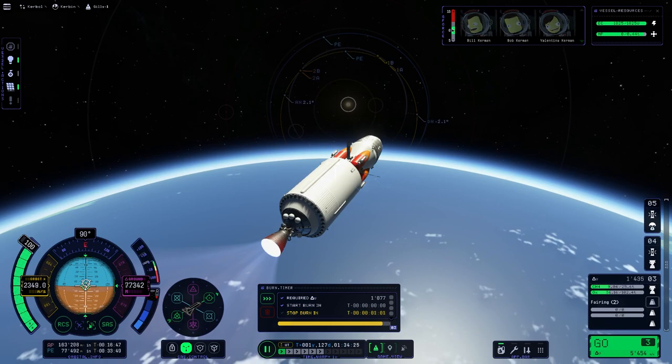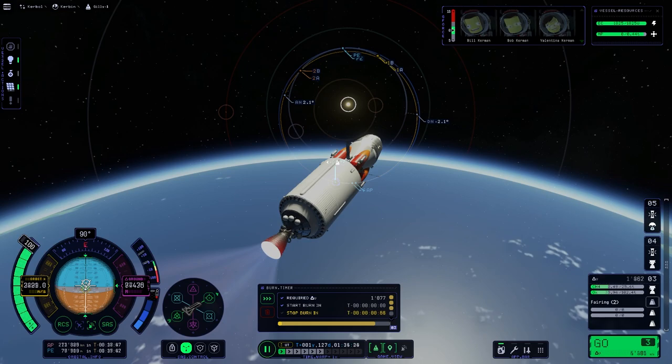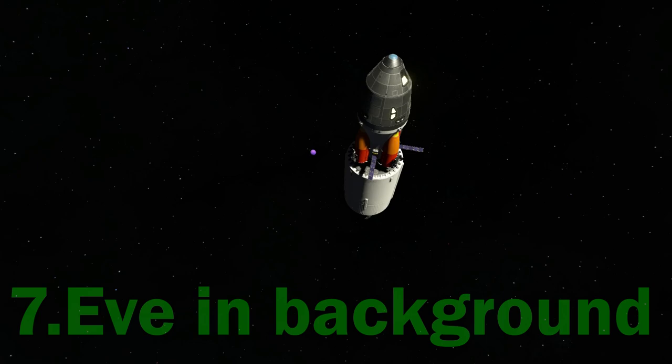You can just eyeball it, or you can do it like me because I'm a dinosaur — you can use a piece of paper. You can see just how easy it is to get there. The delta-V required for this burn is really minuscule, and the second reason you will see now.